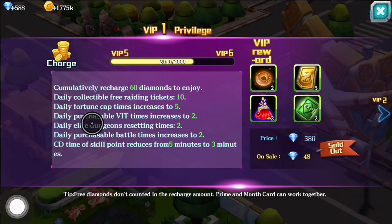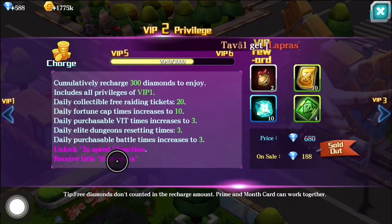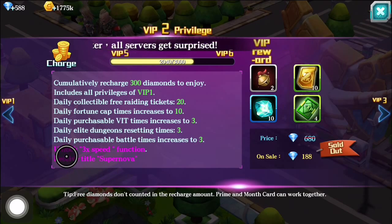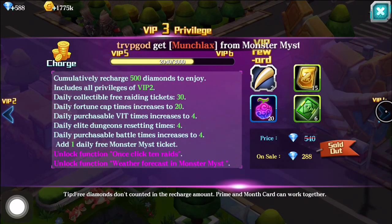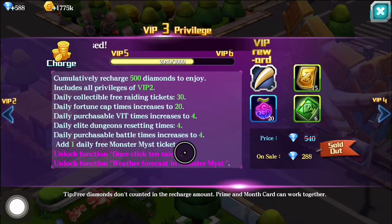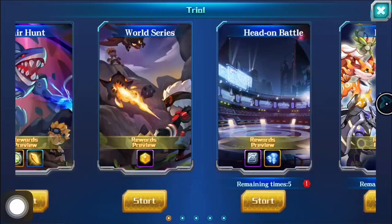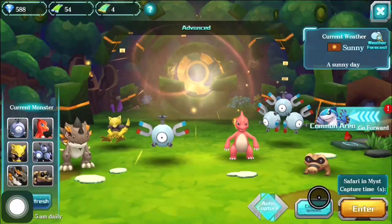There are some other benefits with the VIP program as well. With VIP 2 privilege you get the 3x speed function, which is really nice for burning through dungeons, as well as a supernova title. With VIP 3, you get the 1-click 10 raids function, which is extremely nice to have to save you some time, as well as the weather forecast and the monster mist — a very nice perk in the VIP program.